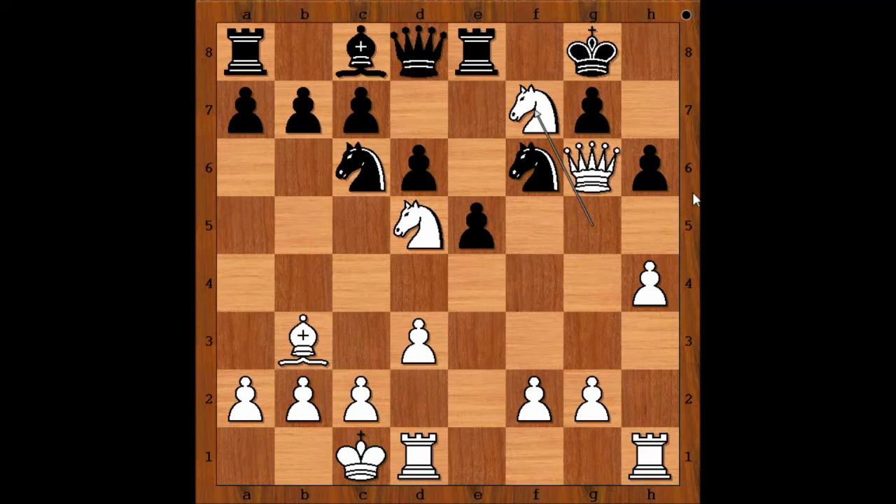Knight takes on f7 attacking the queen. Queen to d7. White to move — white made a move, and black resigned. This is the move — black resigned in view of this continuation. King to f8.